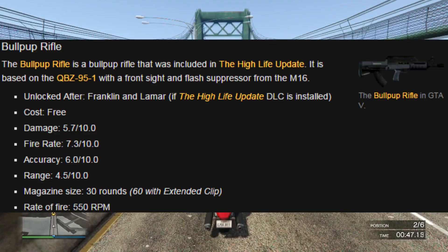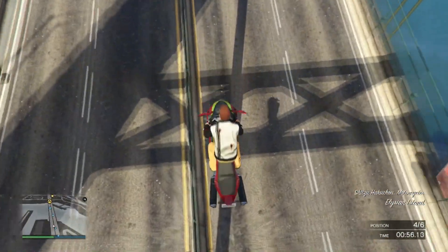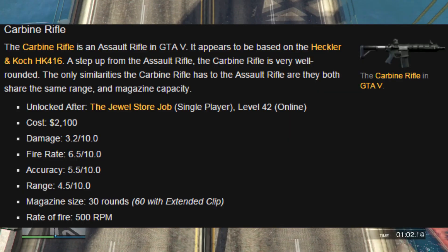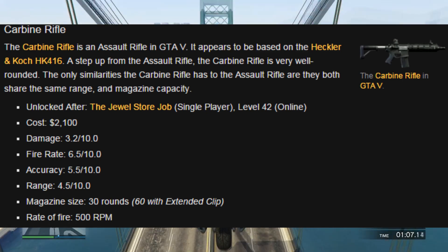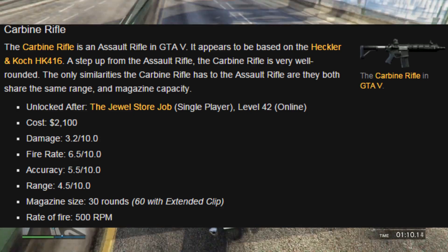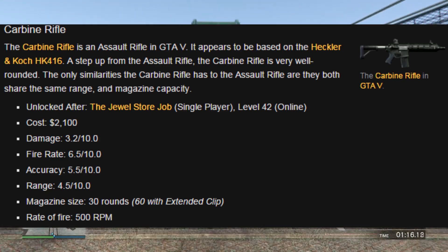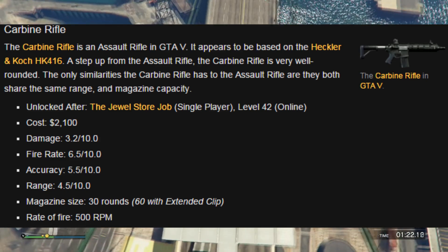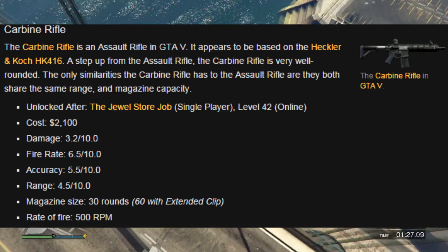So that is the assault rifle. Now we're going to read the stats of the carbine rifle, which everyone knew was the best before the High Life update came out. The carbine rifle is an assault rifle from GTA V. It appears to be based off the Heckler and Koch HK416 — a step up from the assault rifle, basically the AK-47 is what they're saying. The carbine rifle is very well-rounded. The only similarities the carbine rifle has to the assault rifle are they both share the same range and magazine capacity. It's unlocked after the Jewel Store job or level 42 online.